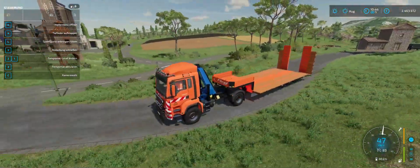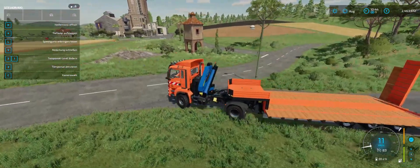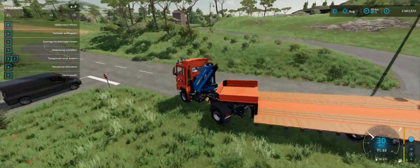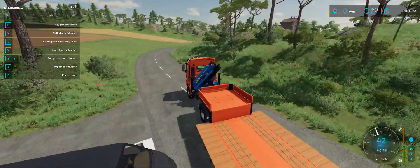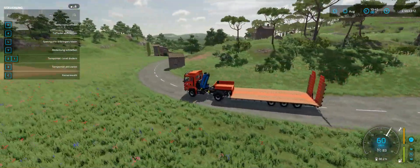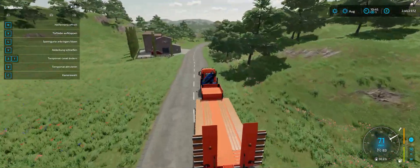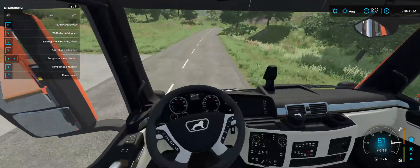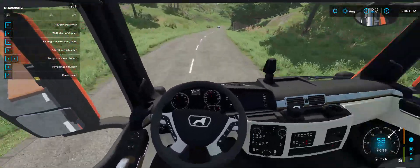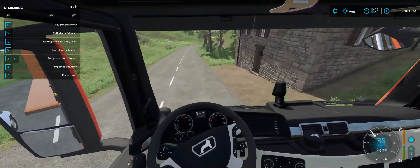Nice little truck and trailer here. I love it. Awesome. Look at that. Nice. We're gonna have to go inside the truck here as well — we are sitting a little bit forward, but we're okay. Let's go inside.